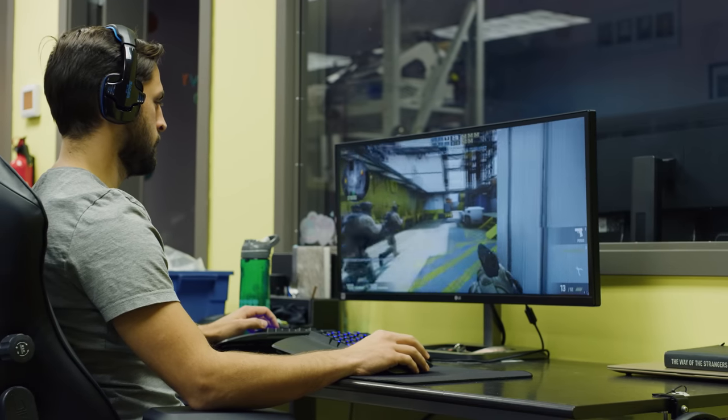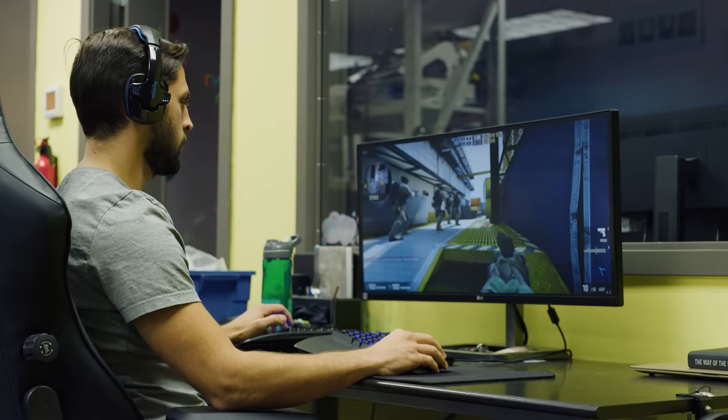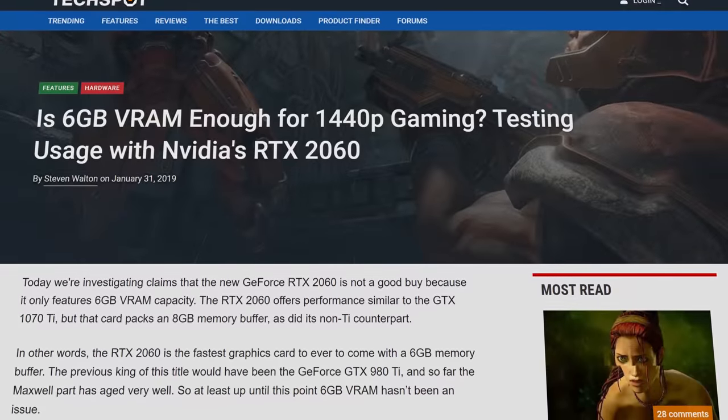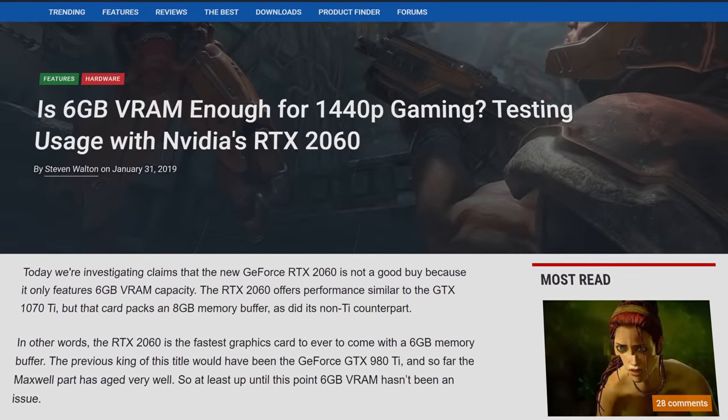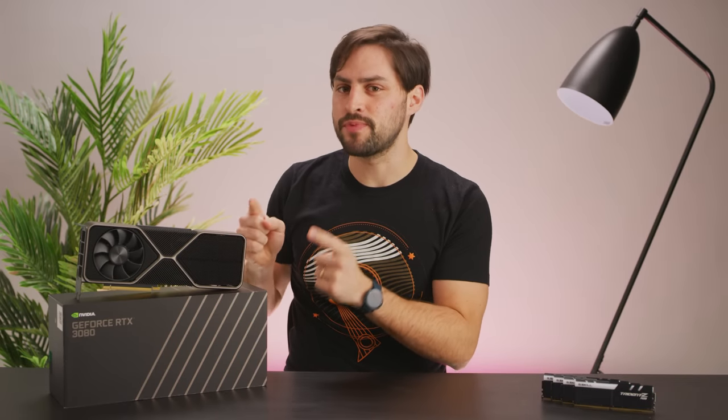VRAM stores textures and other visual assets that the GPU processes in order to render all those lovely frames that appear on your screen. And as games have gotten more advanced, these visual assets take up lots of room, especially if you're gaming at high resolutions or high settings. And because of how fast your GPU has to spit out all those frames, it needs access to the information in VRAM very quickly.